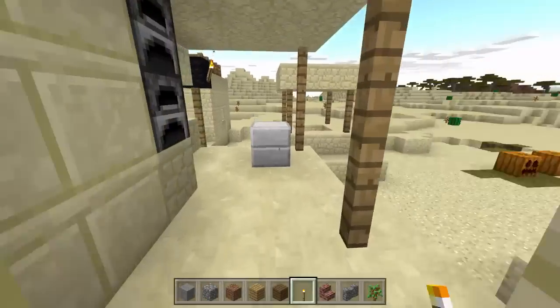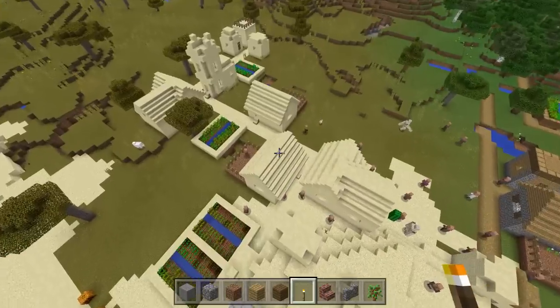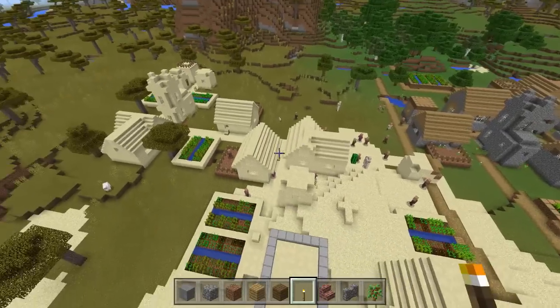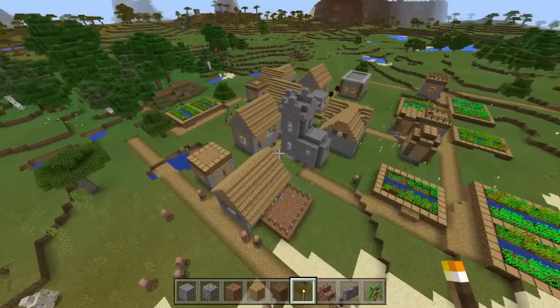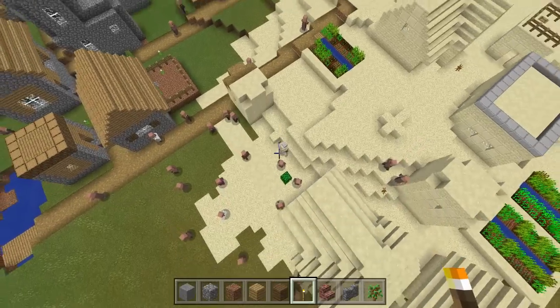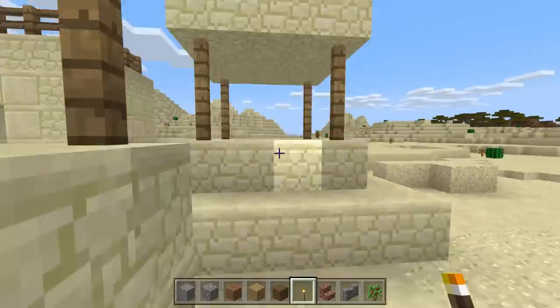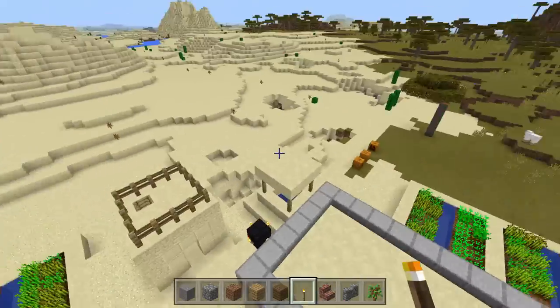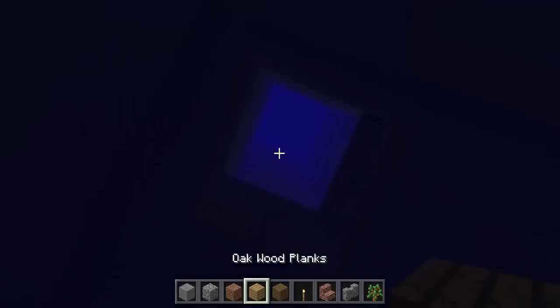If you try the seed out in survival you'll already have a bunch of food including apples, iron, and obsidian, which is actually really good. There also is a stronghold, and that should be in this village over here - it's right under this well. It kind of blends in if you're up top, but you just want to go ahead and go down this well and you can already tell there's a stronghold here just by the blocks.